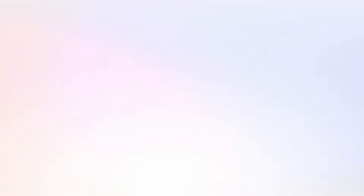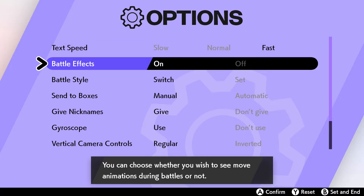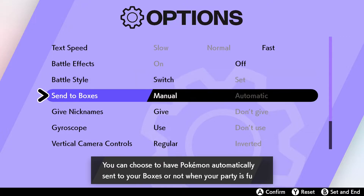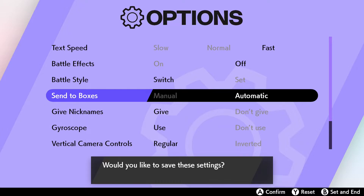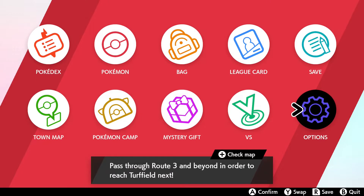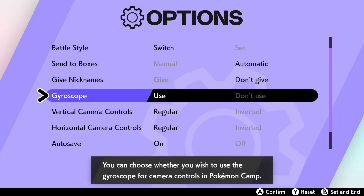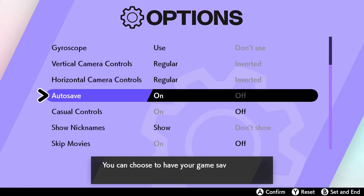So let's head into options and speed up the text a bit. Battle effects off. Let's automatically send them to boxes. Save the settings — yes. I'll also turn off nicknames. No gyroscope or camera controls. Vertical: regular. Save.